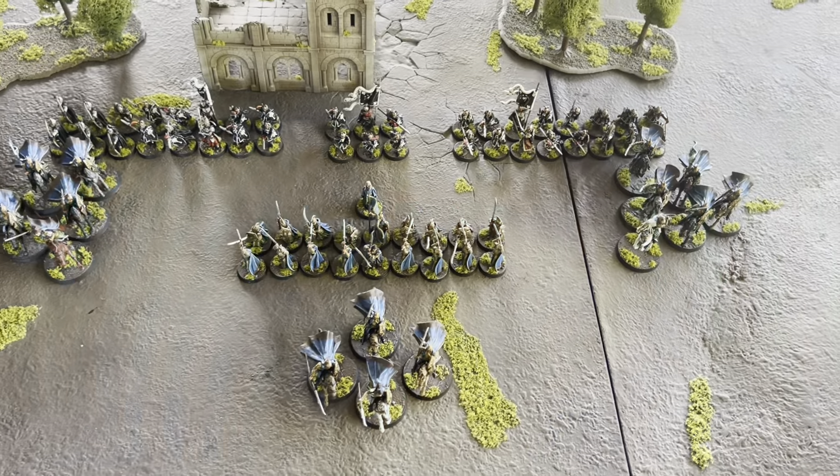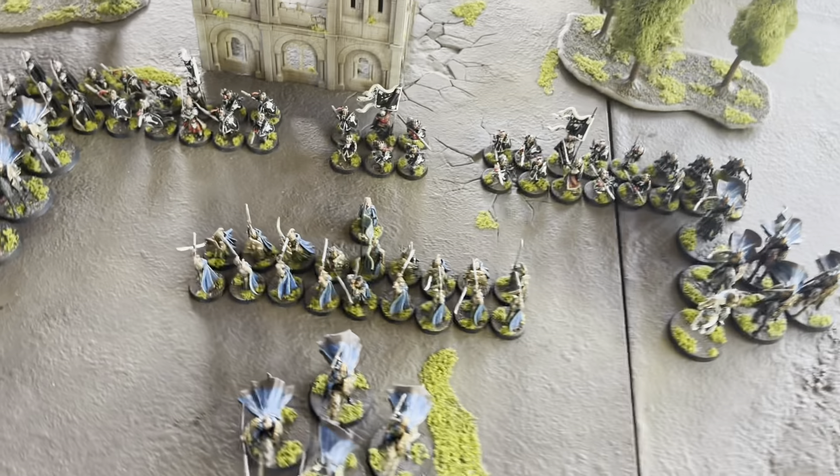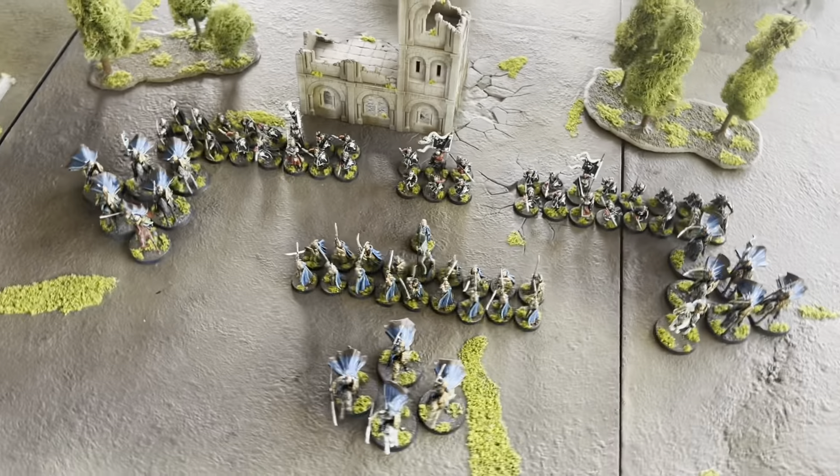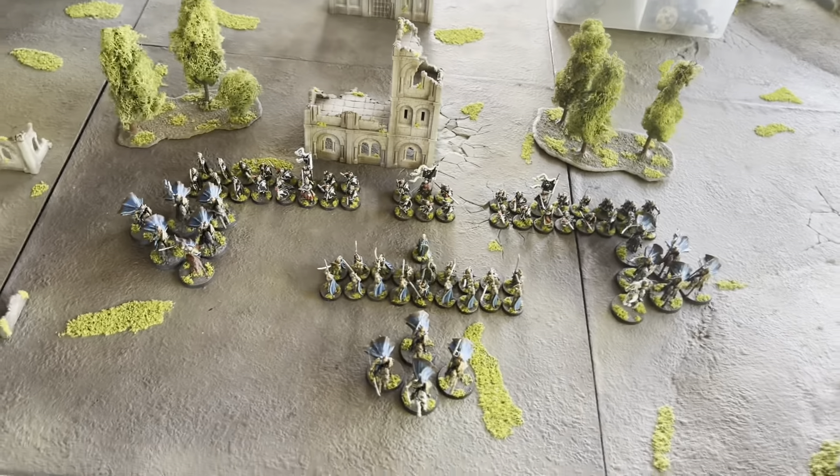I've got my Rivendell and Numenor going up against Justin's Barad-Dur, which is just going to be absolutely fantastic. Without further ado, let's get into the armies. We're going to play to the death because we think running at each other and killing each other is the best scenario for a Dagorlad. The Second Age is about to come to an end with the Battle of Dagorlad. This is 2,000 points — High Elves and Numenor going up against Barad-Dur.